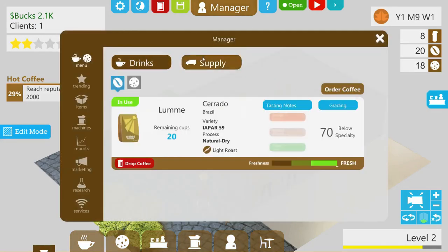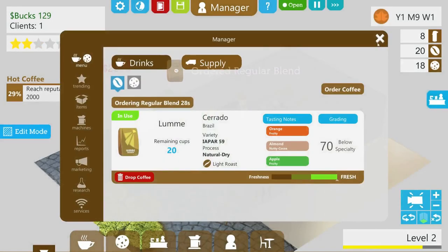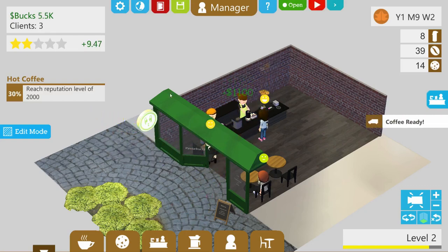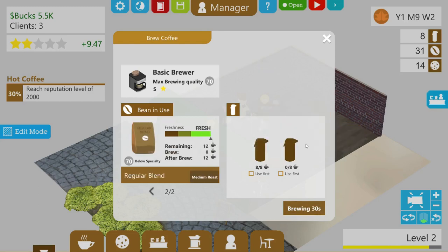The last two lucky people get our final cups of coffee, and now it's like 'what do you mean you don't have coffee ready?' Let's get more supply — another thing of regular blend. At least we have something to serve people now, but I could have lucked out and had people buy food instead.